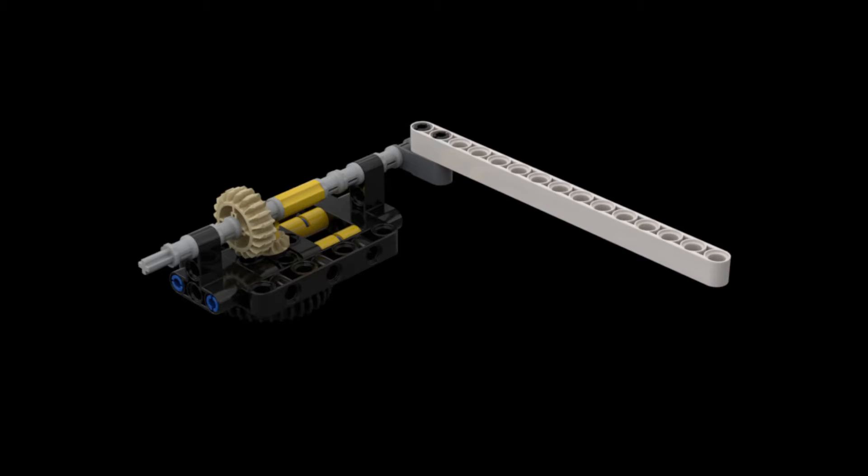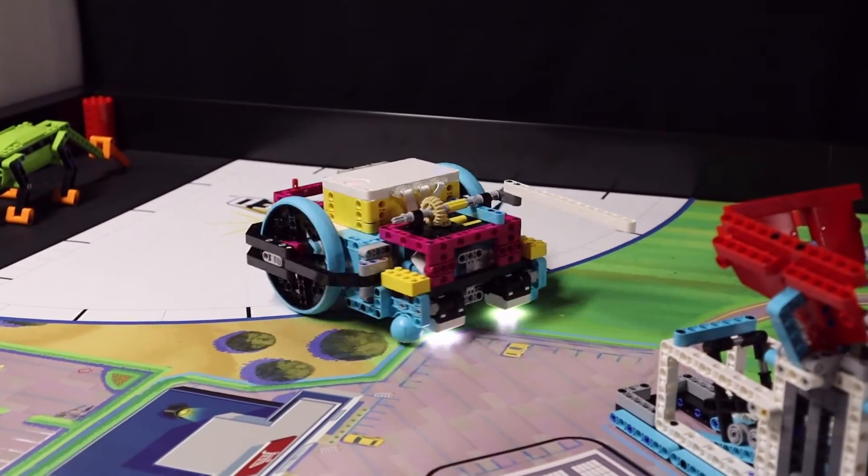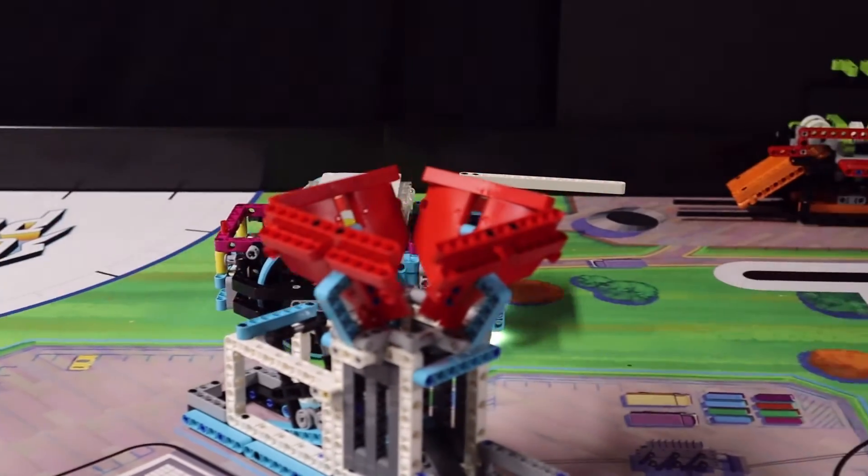We use a simple straight beam to solve this mission with our Spike Prime. Our robot starts in the right blue launch area, makes two 90-degree turns, and approaches the power plant straight from the north.